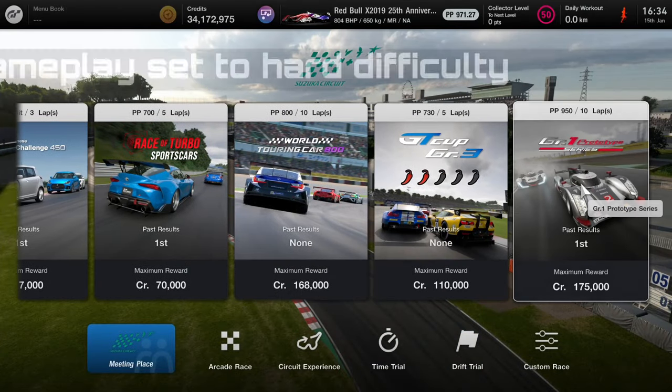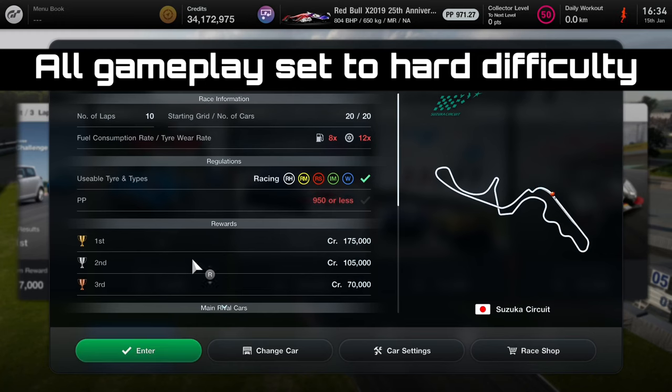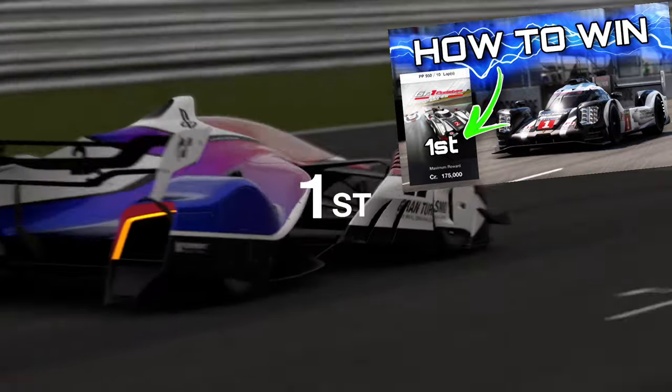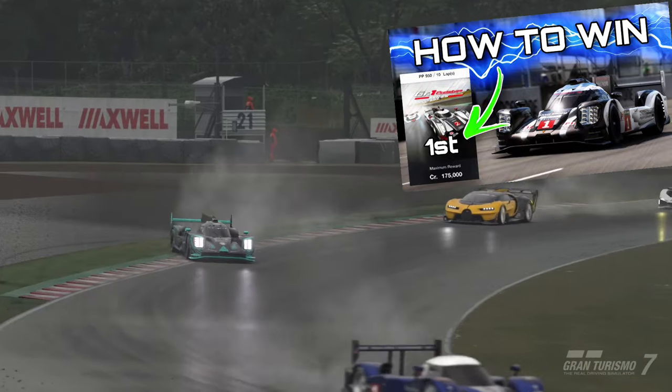Group 1 Prototype Series race at Suzuka — the hardest race in Gran Turismo 7 by far. I made a video already telling you how to win this race, but a lot has changed. I re-ran this race six or seven times with different cars to see what works best and tell you exactly how you can win.